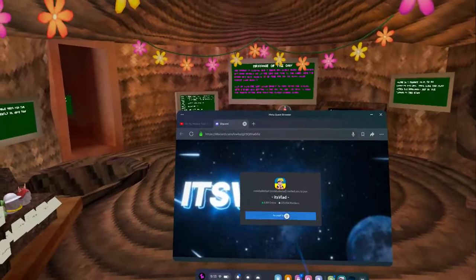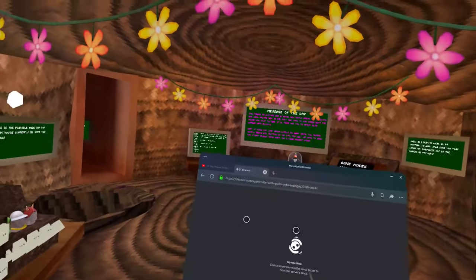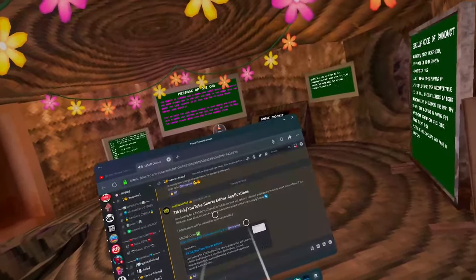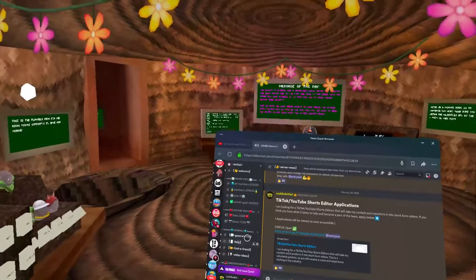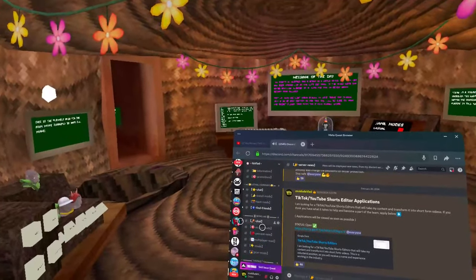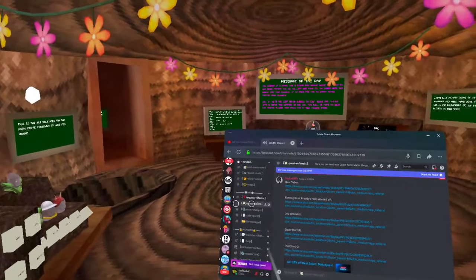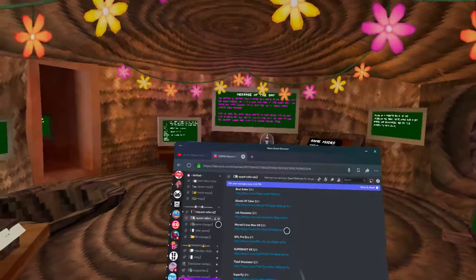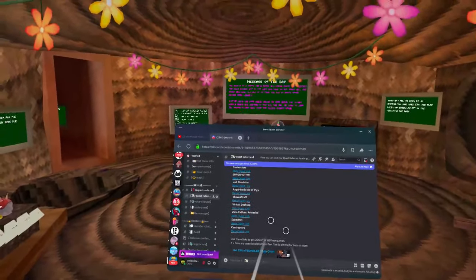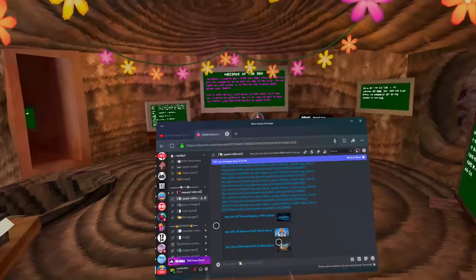Click 'Accept Invite.' If you don't have an account it will ask you to create one, or if you have one there will be a login prompt. Now that you're in my Discord, scroll down until you see the Quest Referrals channel. This is a place where people post their own Quest referral links — essentially people posting 25%-off links for games.